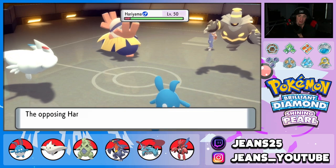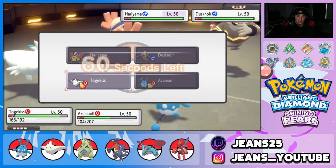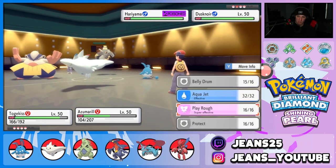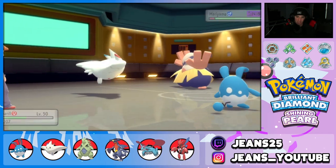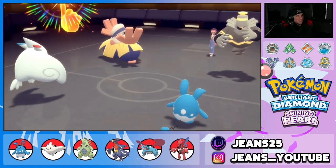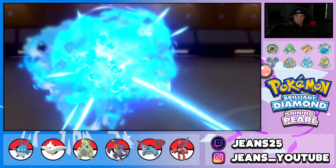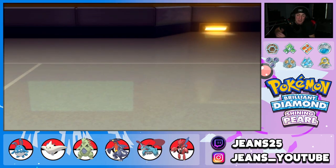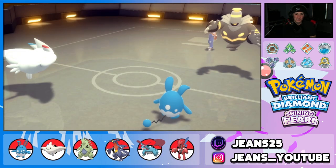The best part about this is that even if he Trick Rooms, we still have Aqua Jet which is first-turn priority. I think Hariyama might be posing a threat — do I go Play Rough or Aqua Jet? I think Aqua Jet can do it. He's pretty bulky but we're plus six with Huge Power, this could be deadly. We are a beast — look at that Azumarill! I'm telling you guys it is overpowered. Then he uses Haze — we have to set up again.